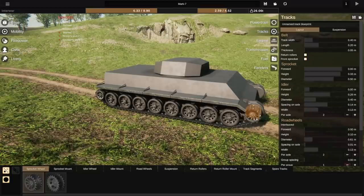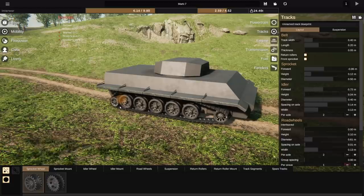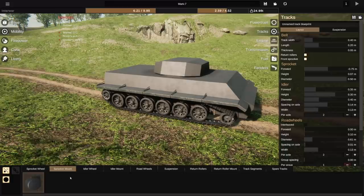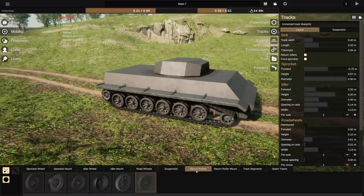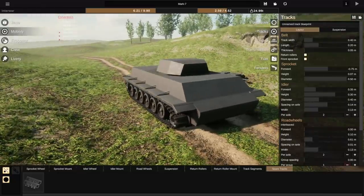You have to choose your powertrain, your tracks of course, which are obviously very fun to play with. You can choose even where your tensioner wheels are — you can even change your sprocket designs, your sprocket mounts, all these other things. It's actually quite overwhelming with the amount of things you can do in this game.